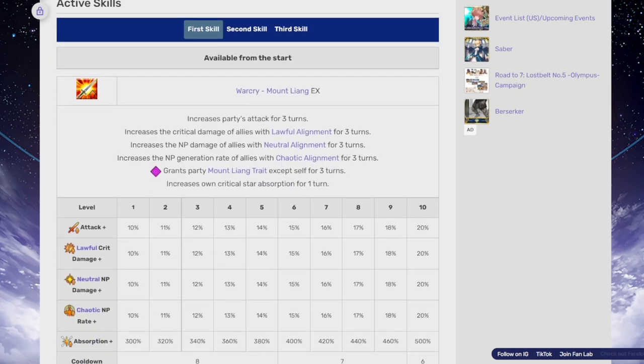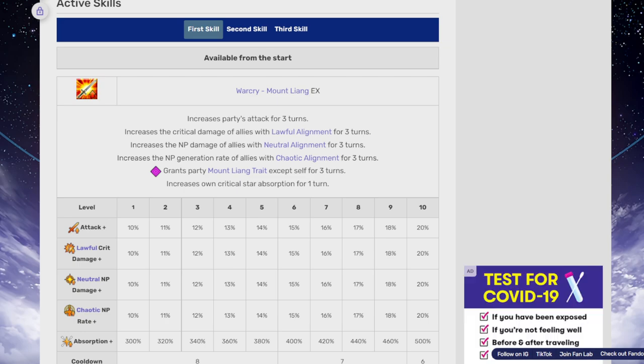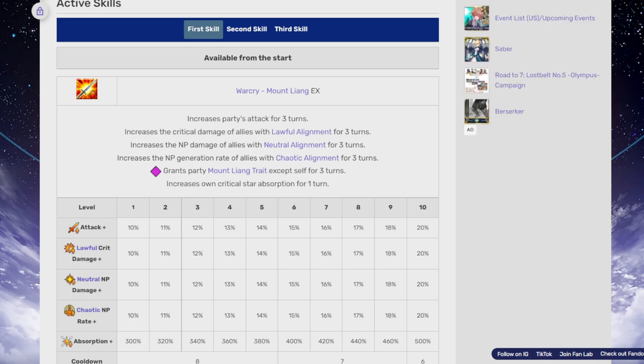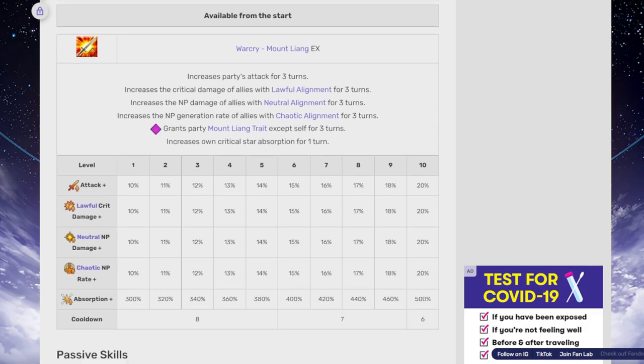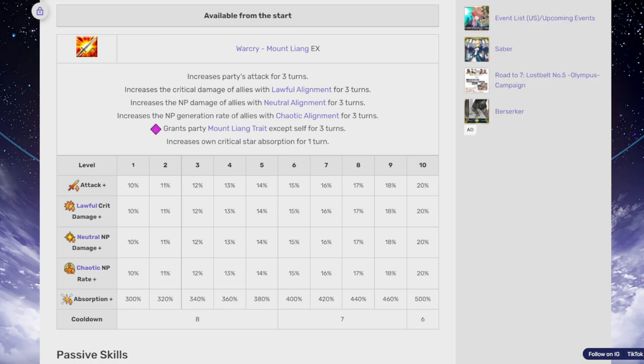Her first skill is essentially a Charisma — increase party's attack for three turns. That's great to see. She's a party buffer. Then increase the critical damage of allies with lawful alignment for three turns, increase the NP damage of allies with neutral alignment for three turns, increase the NP generation rate for allies with chaotic alignment for three turns, and grant party mount liang trait except self for three turns, plus increase critical star absorption for one turn. The attack up is 10 to 20, and basically everything scales 10 to 20, with star absorption at 300% to 500%.